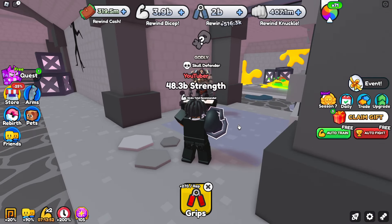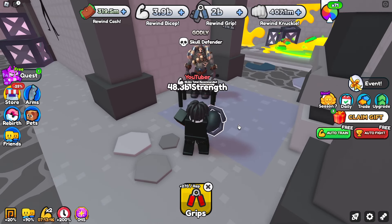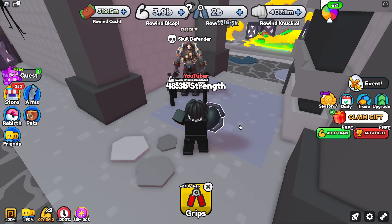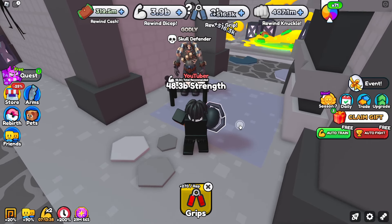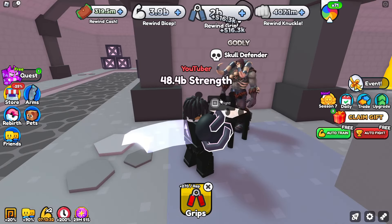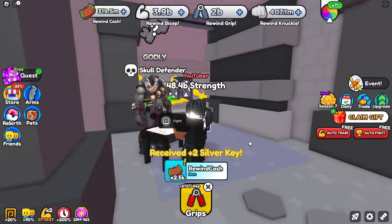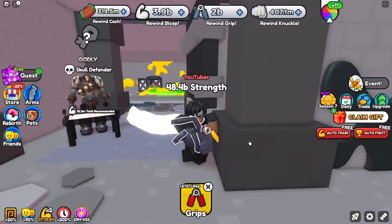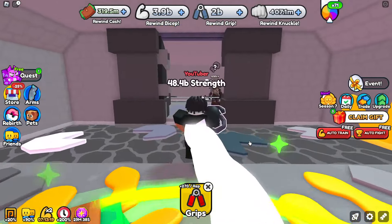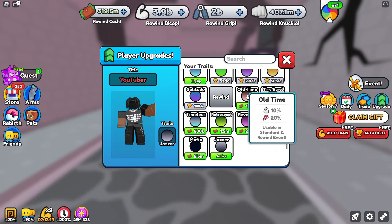Here is the sixth boss of this event called the skull defender. The strength you need is far more than the mighty max - 52.2 million total strength. He actually gives 2.5k cash. Once you beat him you get a key to open a door that gives you about 150k cash, which is very useful - you could probably buy the old time trail or the time travel trail with it.